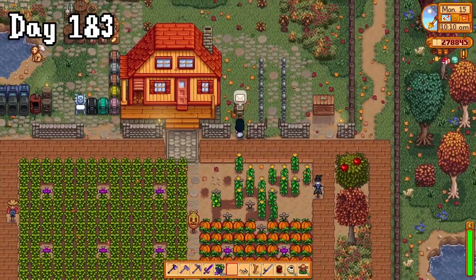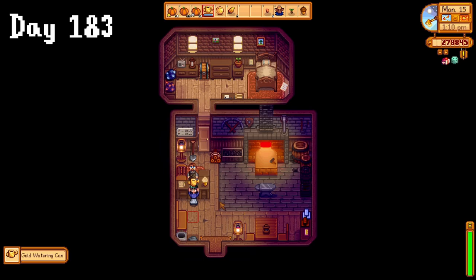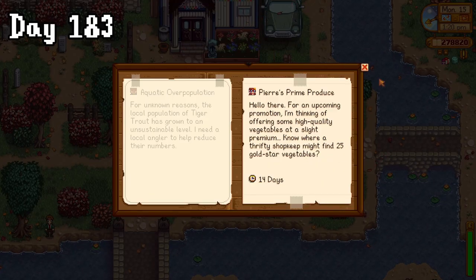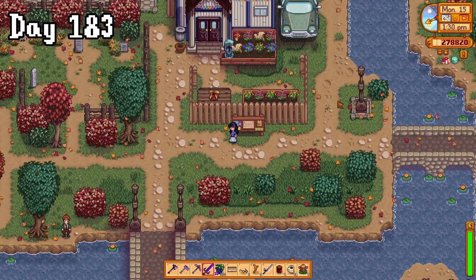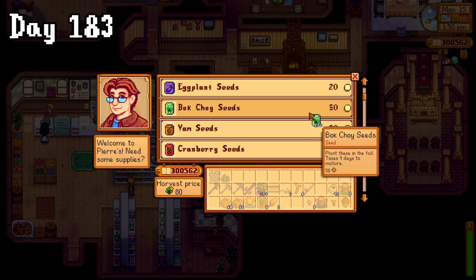When I got home, I collected my deluxe fish tank from the mail, and then harvested all of my pumpkins. My watering can was ready, so I went and picked that up, then accepted Pierre's prime produce, which is a bit annoying considering I just harvested 31 gold star pumpkins. I even debated resetting the day, but I decided to just roll with it. In the end, I ended up selling those pumpkins, instead buying 150 bok choy seeds because they were the fastest to grow. Then it was time to plant.